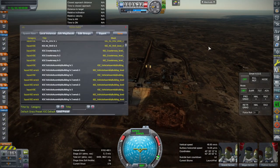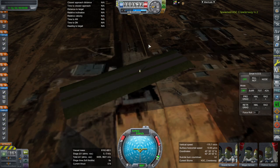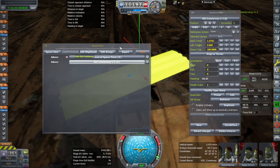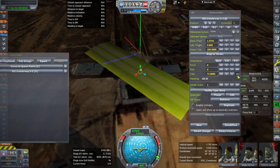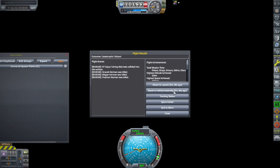Of course, you'd also want to use Kerbal Constructs to build things — you can spawn an assembly building, a crawler way. We could probably put the crawler way here if we wanted to. But you do have to be careful of not crashing it into your rocket, apparently. You can spawn little things with Kerbal Constructs that can help you build this out so it's not such a flat terrain. Let's revert.